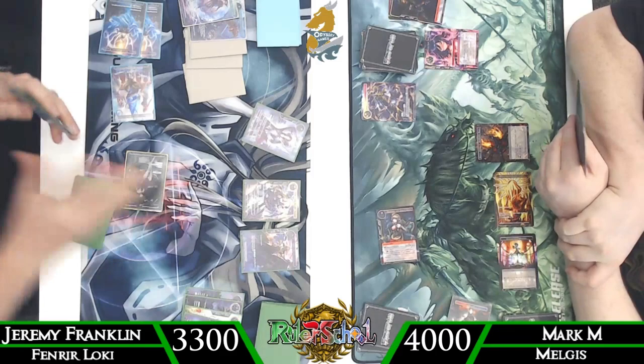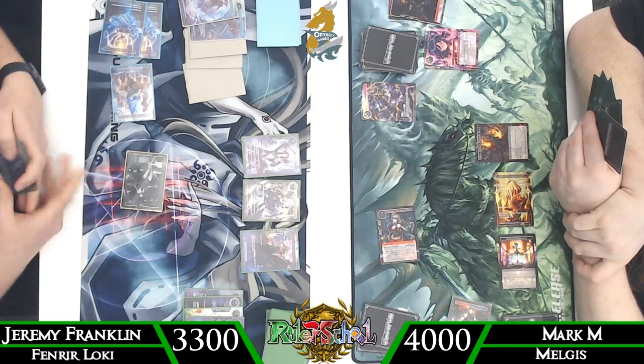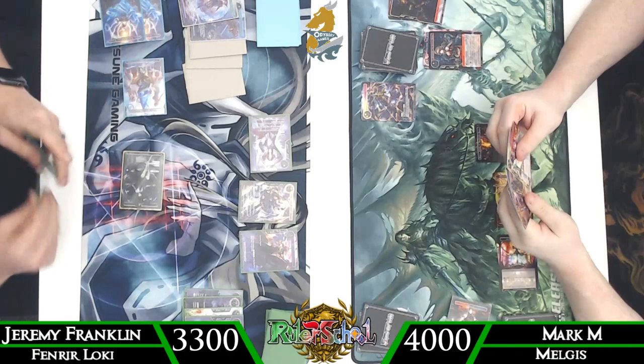We unfortunately don't hit an Athenia, but we do see the Mana Transmitter, which is still fine because it gives us access to extra will — very beneficial since we're going into Mark having a full free turn. Then we swing in with Shadow of Kronos to kill the Guinevere and get it off the board.